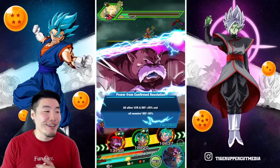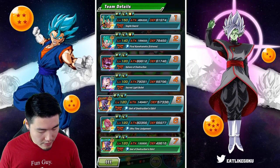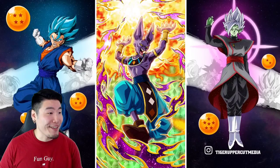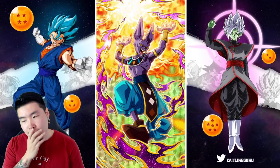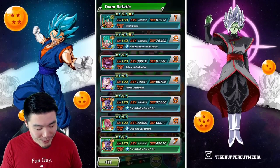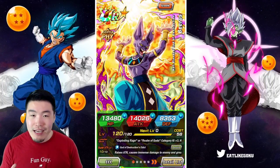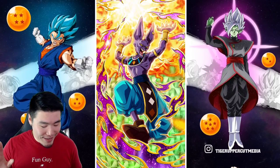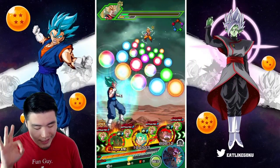That's awesome — we got the Vegito Blue transformation. Let me show you guys the sticker on Beerus. Look how freaking clean that is! I wasn't sure about giving him the sticker, but as soon as I applied it and saw that effect I had zero regrets — 100% worth it. Compare that to the Friend Beerus — he actually has the sticker too, I never noticed. Let me know in the comments which unit you guys chose to apply your first sticker to.